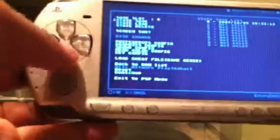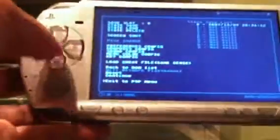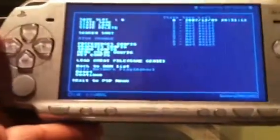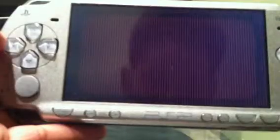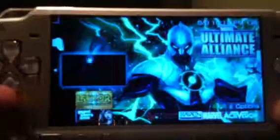And then you scroll down and click circle. If you want to go back to the PSP menu, click circle. Circle. Goodbye. And that's what happened. I'm gone. Peace.